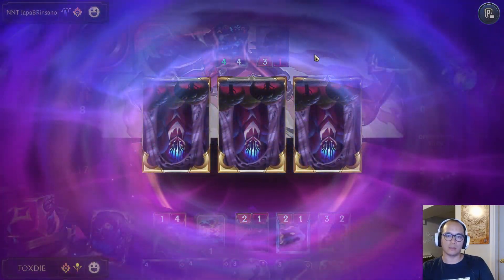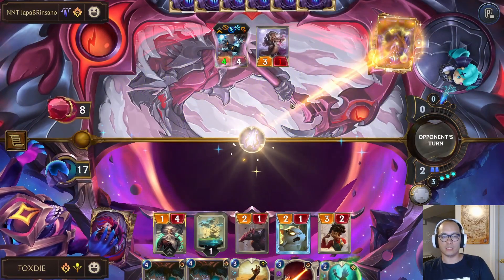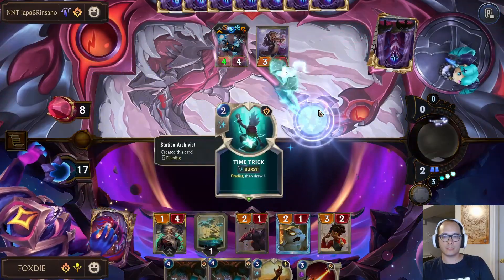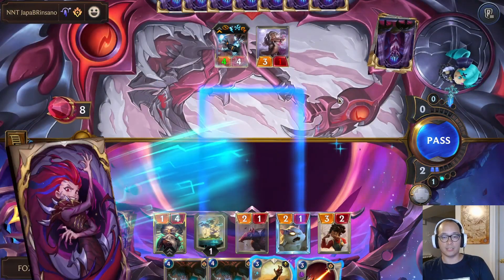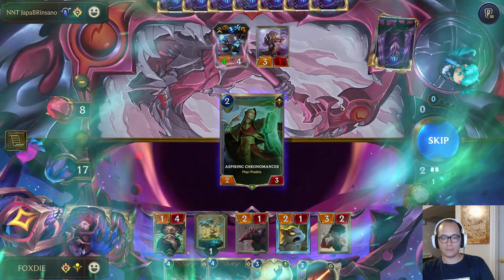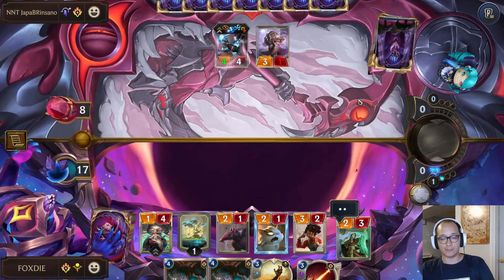Cosmic Call — it's really getting threatening now. Let's play a Time Trick, hopefully I'll hit a Crystal. I do not. I'll play this, look again. Grab Scrying.